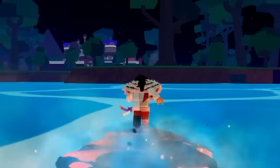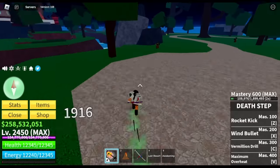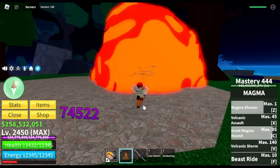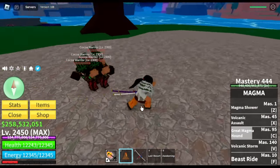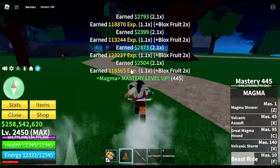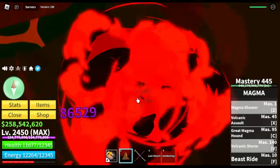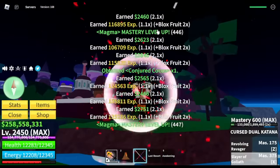Moving on to number 2. Obviously, number 2 is the Magma Fruit Awakened. Again, I'm going to repeat — Awakened. The Awakened Z skill is one of the best and most powerful skills in the game. Take note: Z skill meaning this is the first skill that you will unlock at mastery 1. But you need to awaken it on the second sea. If you want to make things faster, just use your V and Z skill and delete — that's an automatic delete on all mobs in the game except for bosses.